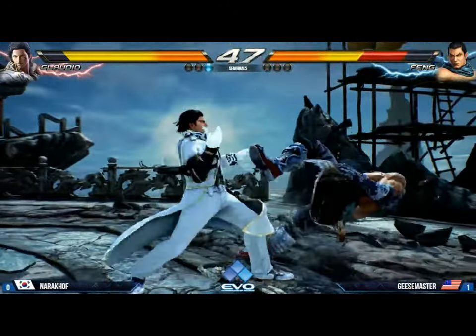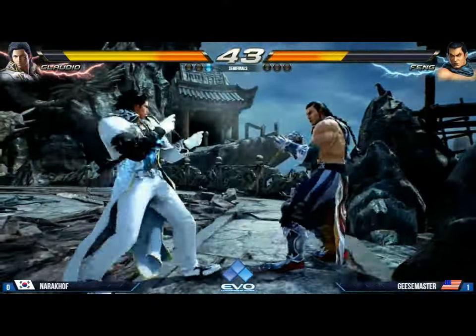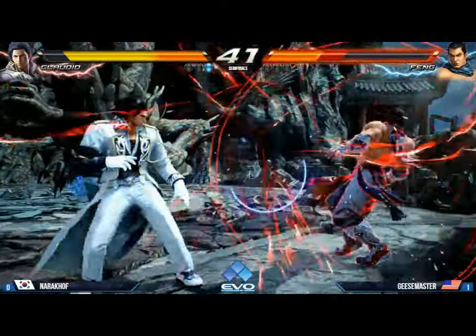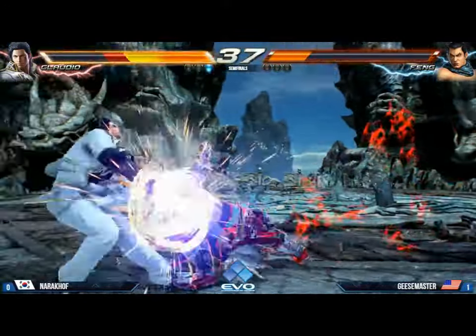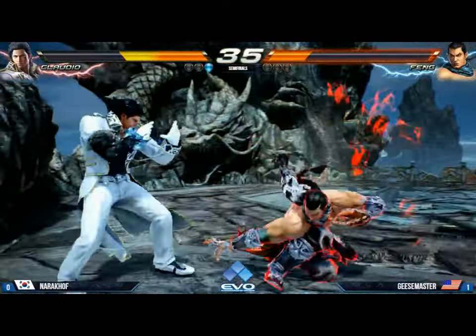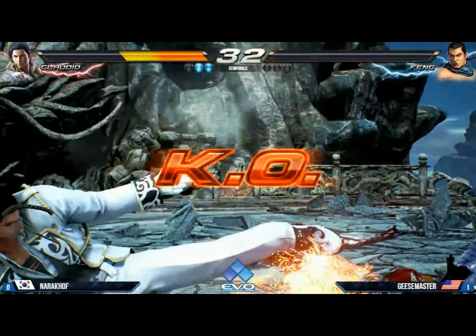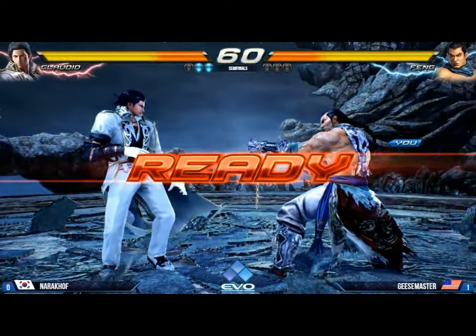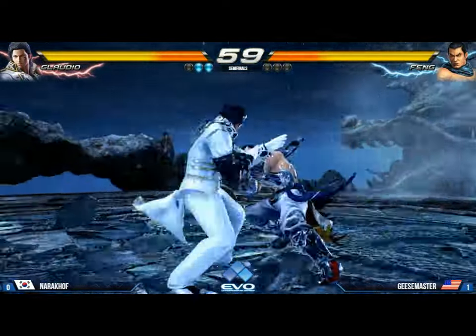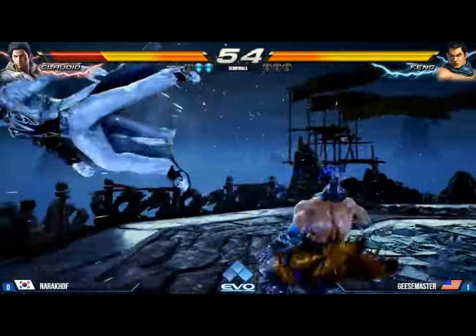What a whiff punish — Geese Master surprised at that whiff punish too. Nice wake-up, hits him with a 1+2, both punches there. Snow Wall Splat again from that spin — you've got to be right on there, 45 degrees. Got right under — that was really weird, the whiff. Nice work, that is a natural. He kills with it at the end even though he missed the combo. Look at Narokhov looking up to the sky.